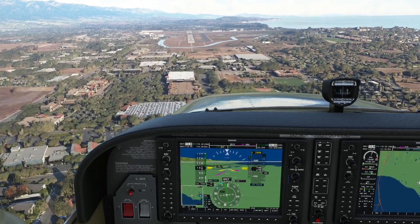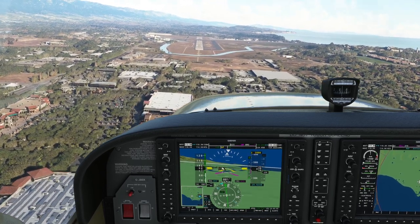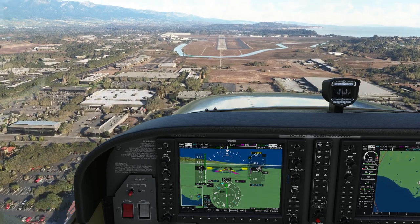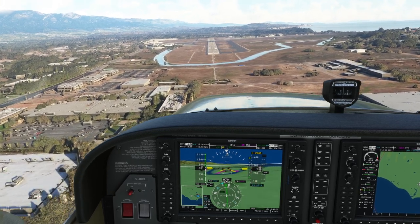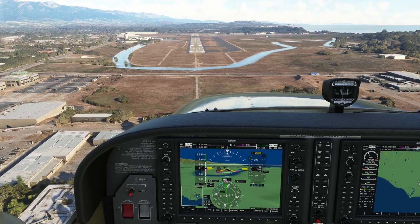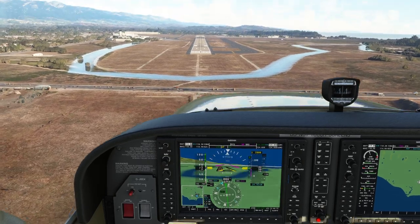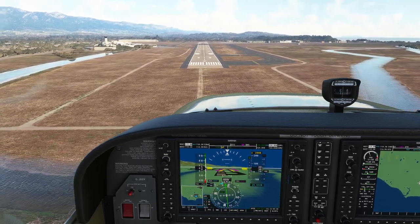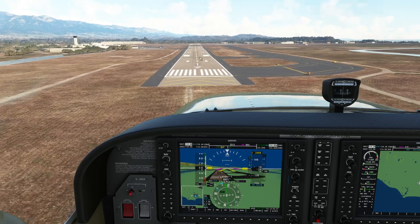Coming off the throttle now and slowing down. The white area on the indicated airspeed ribbon is the safe region for flap deployment. Extending the flaps — this is a massive runway so no need to worry about slowing down too much. We're above the glide slope, coming back down onto it. The ILS will try to get your wheels on the runway at the point where the large white threshold markers are.